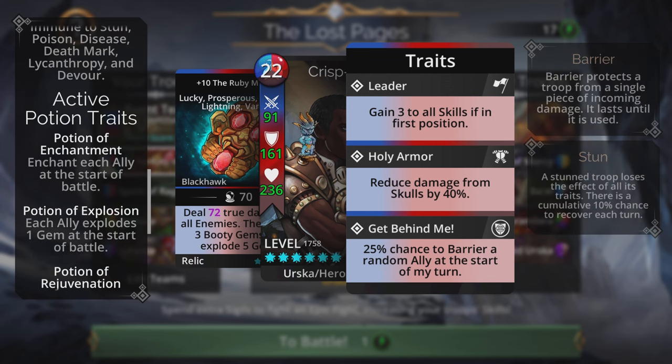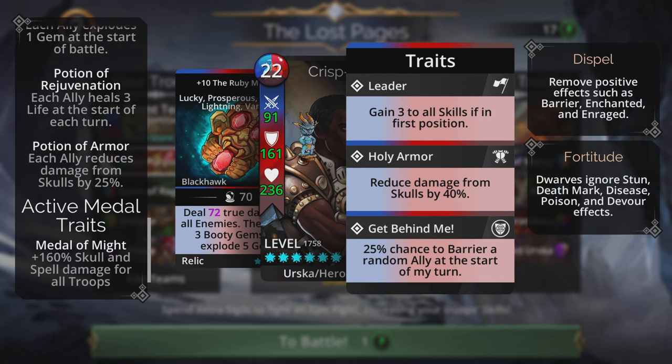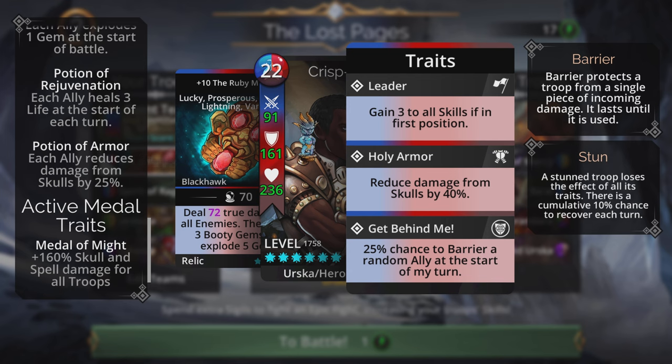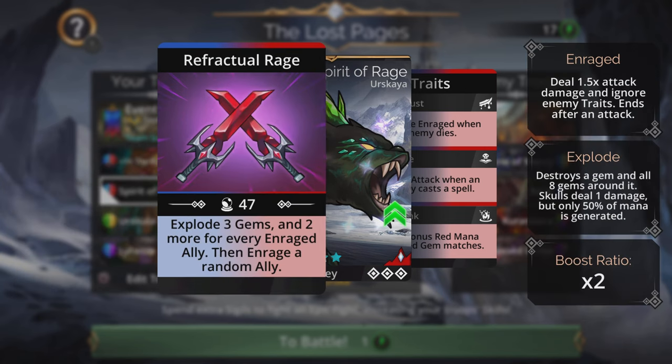I've bought up a couple of potions — the Potion of Enchantment, the Potion of Explosion, the Potion of Rejuvenation, and the Potion of Armor. I also have my Medal of Might attached, so I'm gaining 160% skull and spell damage for all troops in this event. Keep that in mind when running through this event — attach those medals, they're going to help you out a lot.